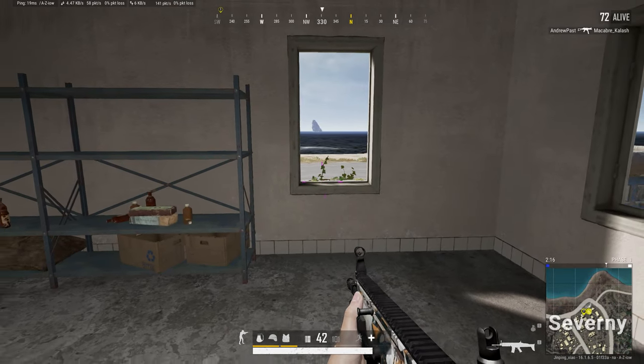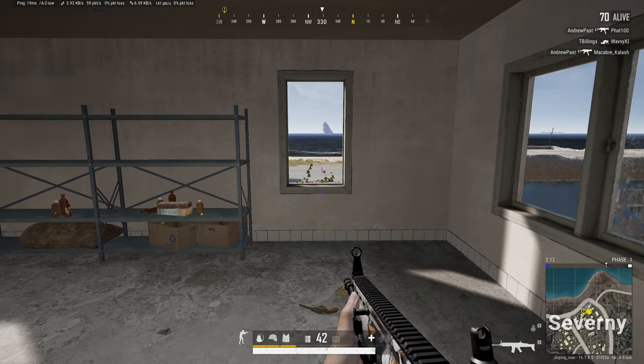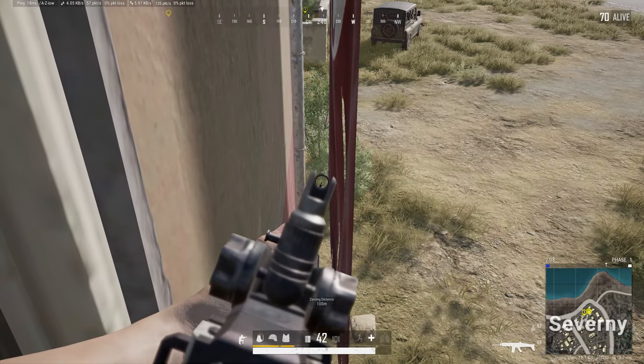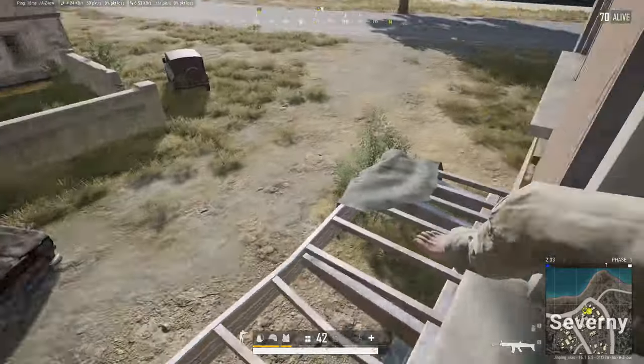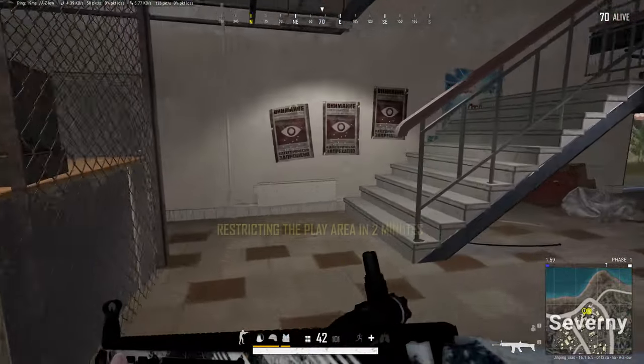So why should you crouch jump? The main reason is it lets you get unexpected angles on enemies. Say there's an enemy on the bottom left corner of this building — I can just peek out and shoot him. Whereas normally I'd have to jump out the window to fight the player, and then I've committed to the fight. I can't peek and then un-peek.